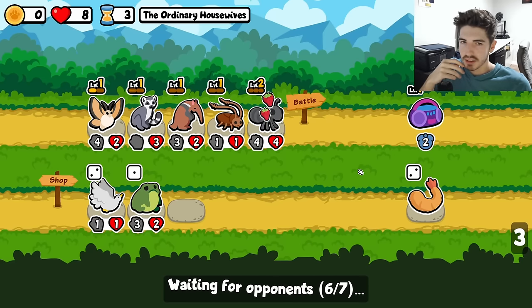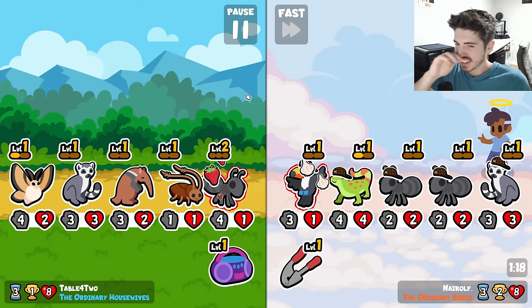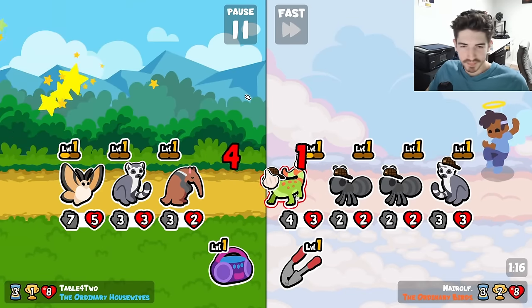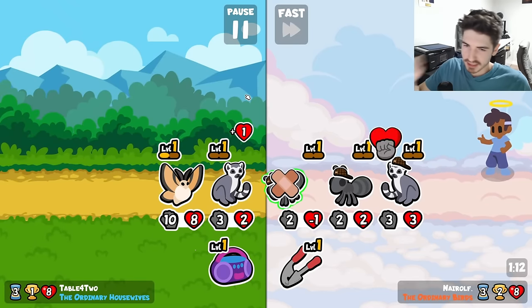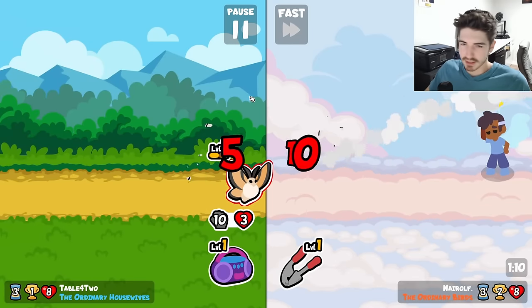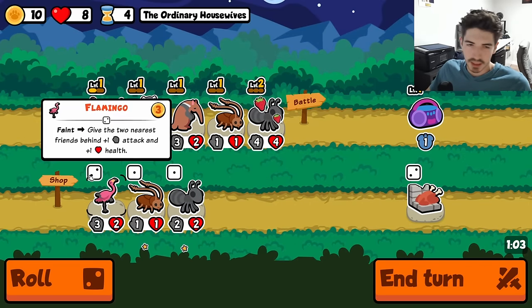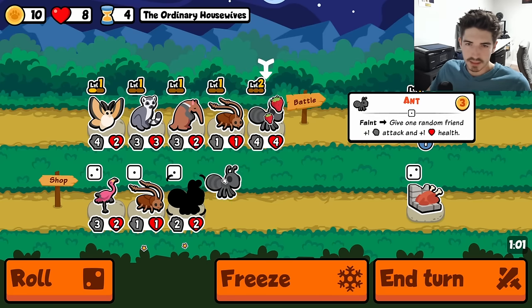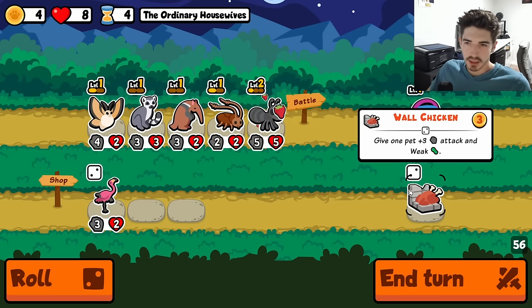A zombie cockroach — that sounds terrible. His shell removes? I'm going to sell him next turn. You all can keep him. Next he's going to start sprouting wings and that's just too much. So we got fur-bearing trout, an anteater, and a spider. Sounds like a solid team this early.